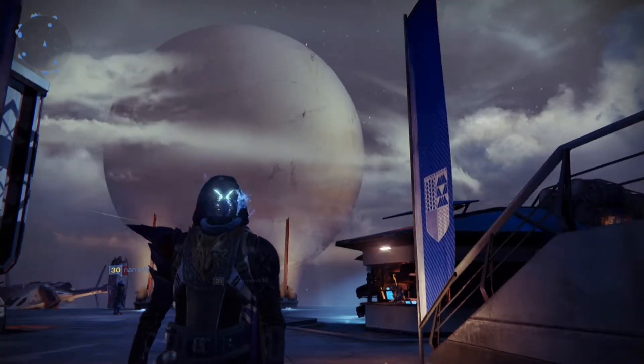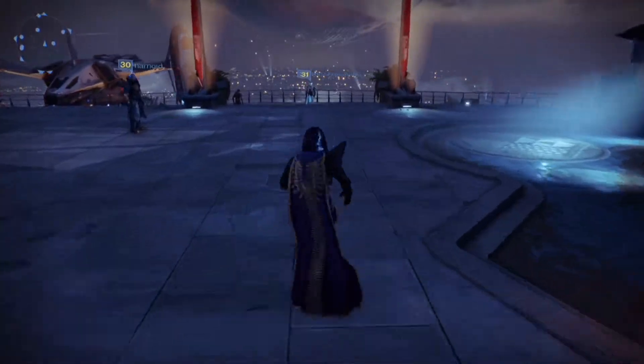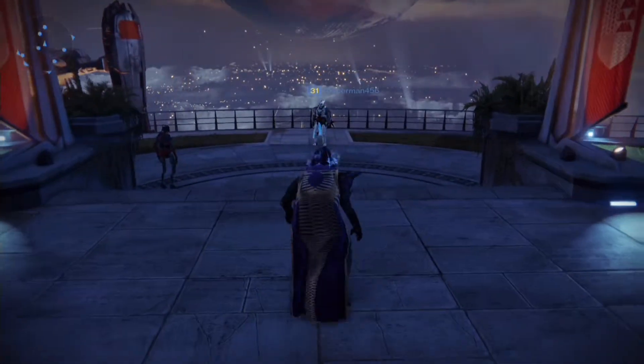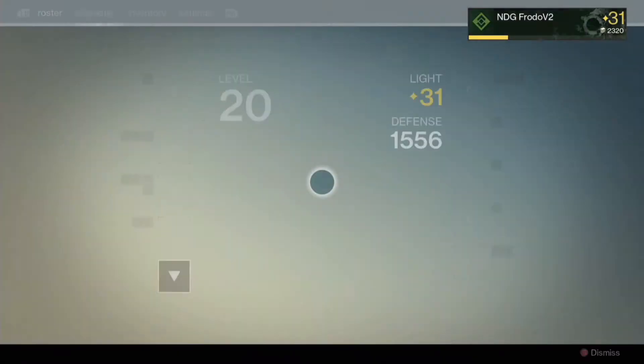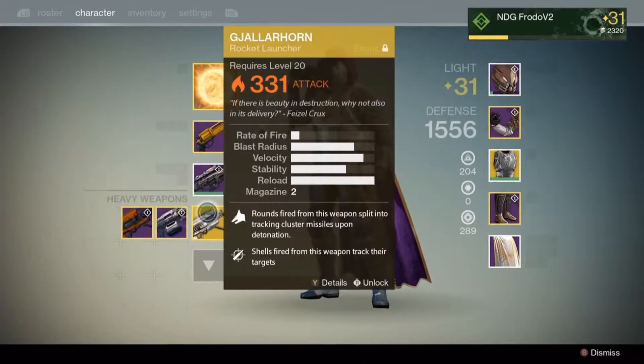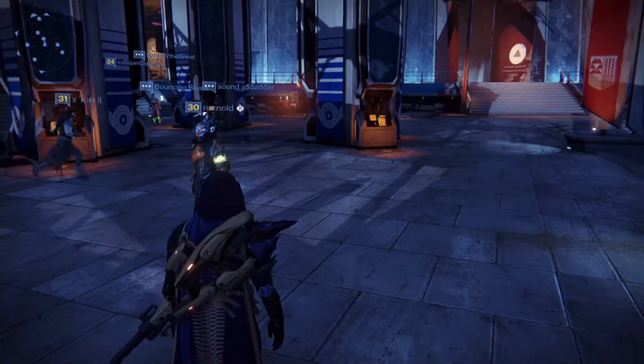So as you can see here now, I am at the tower and I'm actually going to disassemble my Vex. The reason I'm doing that is because since it's my third, I already have one in the vault for my collection because I'm trying to get all the exotics — I'm only like two or three away. And I already have one maxed out already anyway. So I just thought, yeah, why not?